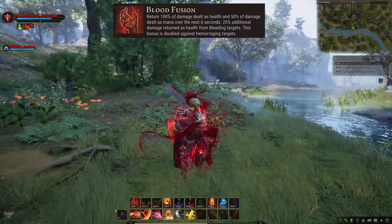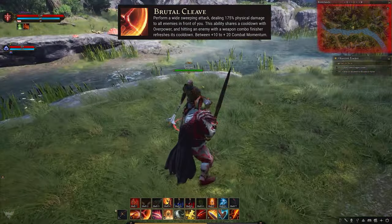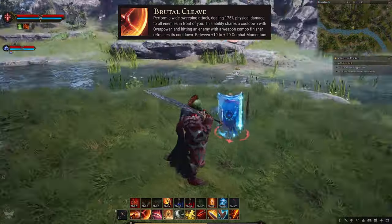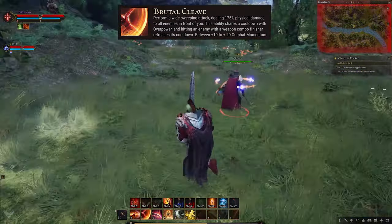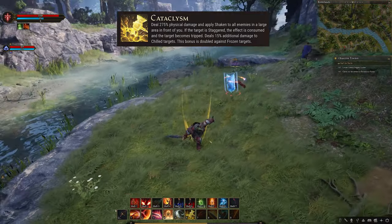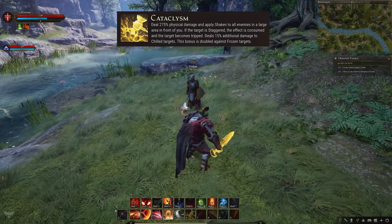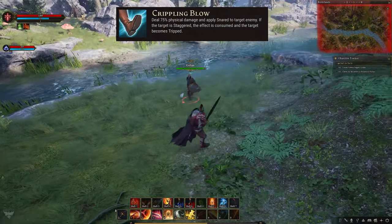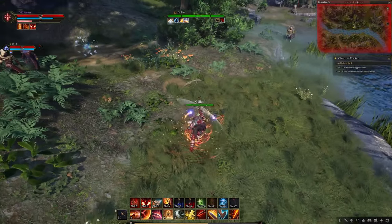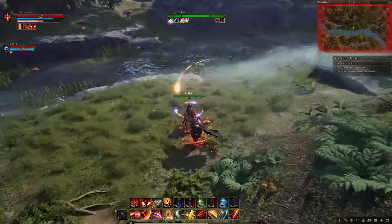If Blood Fusion is activated while below 50% health, gain 25% increased damage mitigation and healing received over the duration. Brutal Cleave — perform a wide sweeping attack, dealing damage to enemies in front of you; this ability shares a cooldown with Overpower, and hitting an enemy with a weapon combo finisher reduces its cooldown by 8 seconds; gain 10–20 combat momentum based on the number of targets hit. Cataclysm — deal heavy damage and apply Shaken to all enemies in a large area in front of you; Shaken enemies have a 5% chance to trip when hit, doubling when hit by Riled targets. Crippling Blow — deal physical damage and apply snare to a target enemy for 6 seconds. Exert — consume combat momentum to rapidly gain 20% increased attack and movement speed, and immunity to disabling effects; must have at least 20 combat momentum to activate, ending when all momentum is depleted.